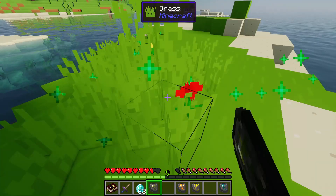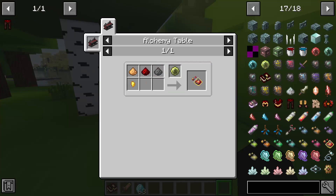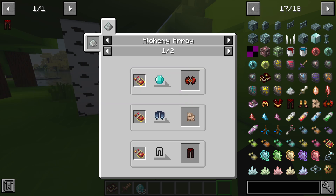The benefits: you pretty much have permanent frost walker without having anything equipped. This is Green Grove — you can basically grow grass with it. There's also the lava sigil and the sigil of air. At the Alchemy Table, you combine different elements and use your orb to get the reagent, and that's how you get your armor.